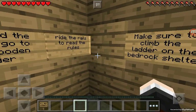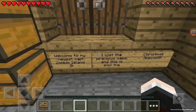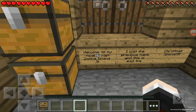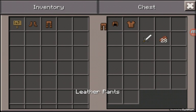To read the rules, go to the wooden tower and ride the rails. Make sure to climb the ladder on the bedrock shelter after you read the rules. Welcome to my newest map, Zombie Island 5. I lost previous maps and this is also the Christmas special.